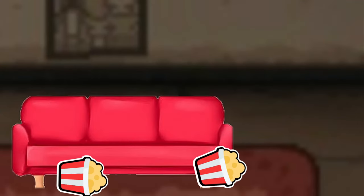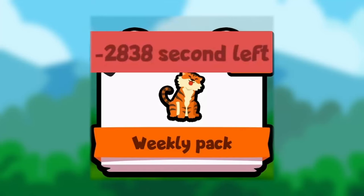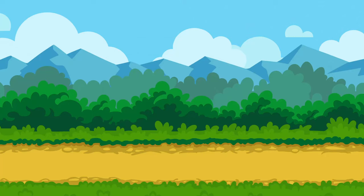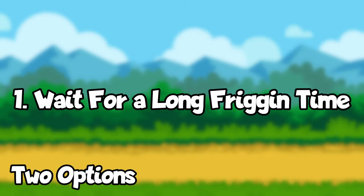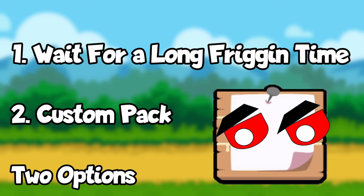I quickly get up, boot up Super Auto Pets, only to find, to my dismay, that the weekly with kappa has passed. And who knows when it will come back into rotation. At this point, I have two options: wait until kappa comes back into the weekly, which could take months, maybe even years, or face my greatest demons and enter the world of custom packs.